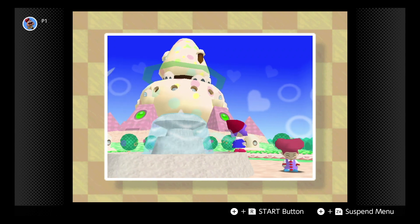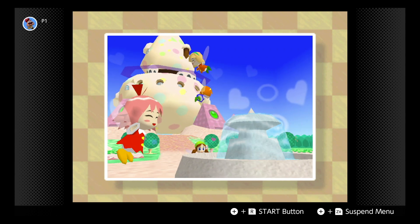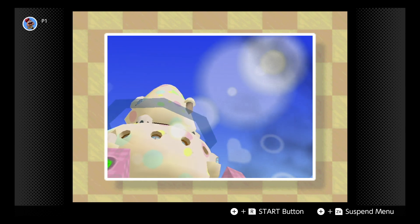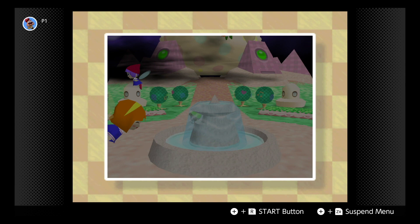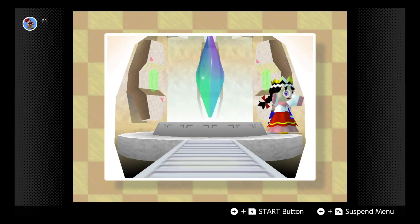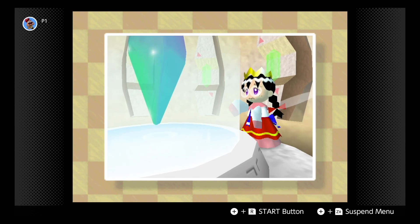There was once a happy planet, shaped like a heart and it was smiling. All of the flying denizens were having a good day until all of a sudden Dark Matter showed up — because yes, this is actually the third game in the Dark Matter trilogy.